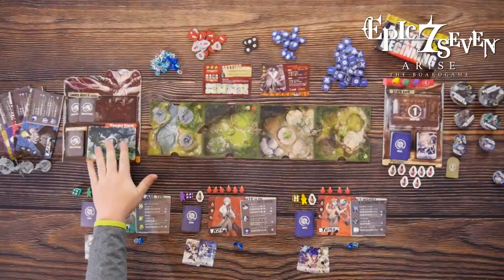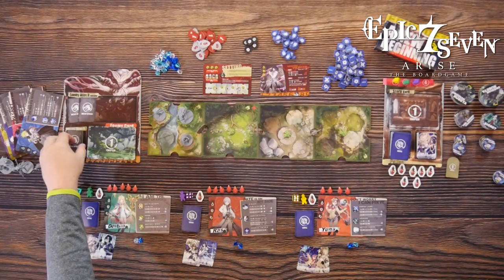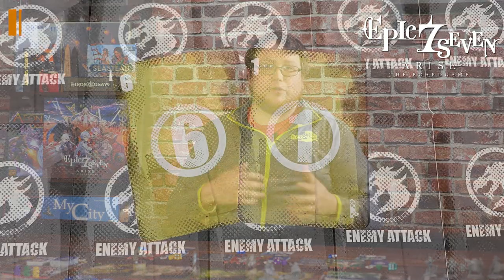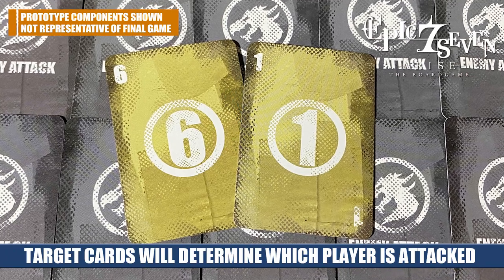You're going to place the different chapter cards and enemy cards on their respective boards. Then you set up the enemy deck by removing two random cards from the attack deck. This gives you a little bit of variety because you don't know exactly the makeup of that deck every time you sit down to play.